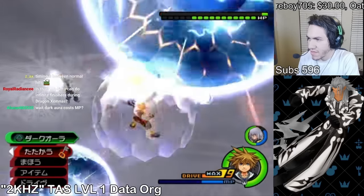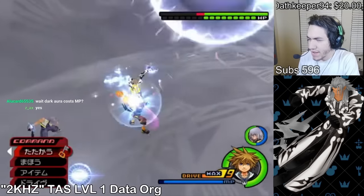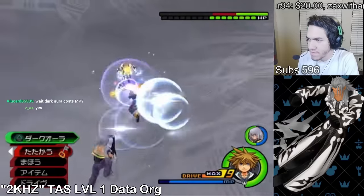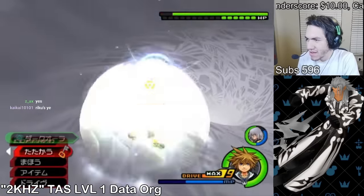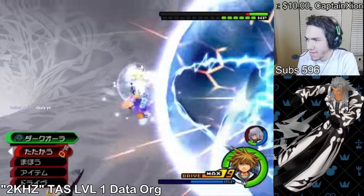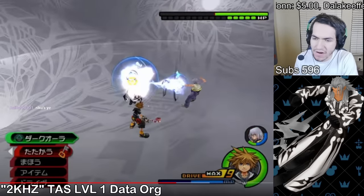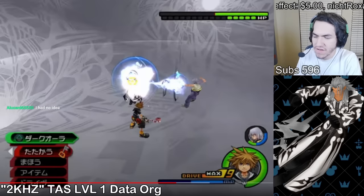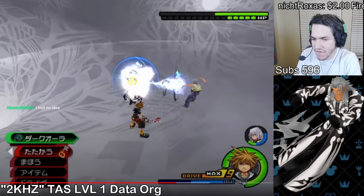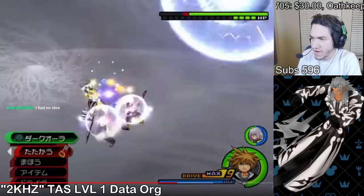It's RNG whether Xemnas will do orbs or a vine, but obviously because it's a TAS he's getting the perfect RNG. The reason he did Finishing Leap right there was probably to manipulate the RNG too, because the actions you do as Sora change the RNG. In the speedrun we do some Fires and stuff to make sure he does the exact same thing - and that's probably why right there he did a Fire.